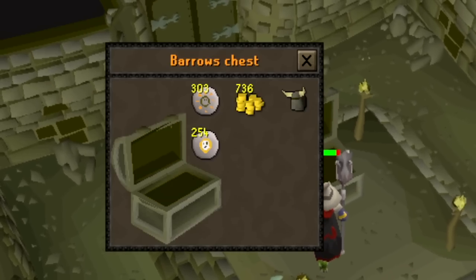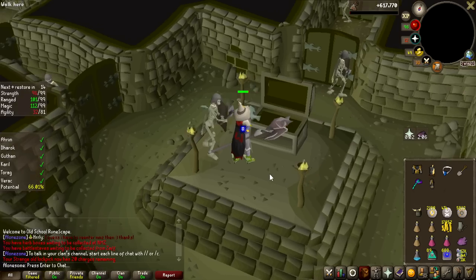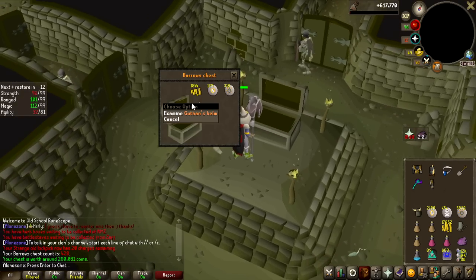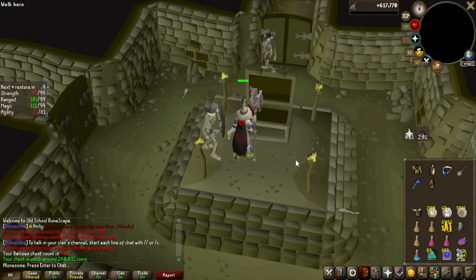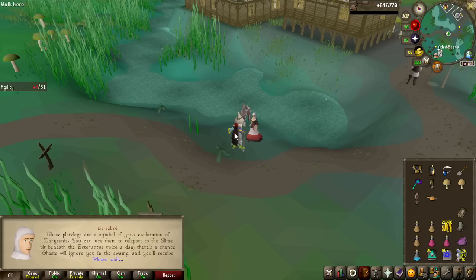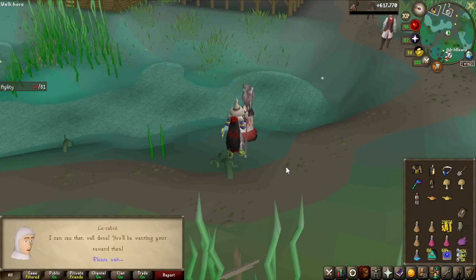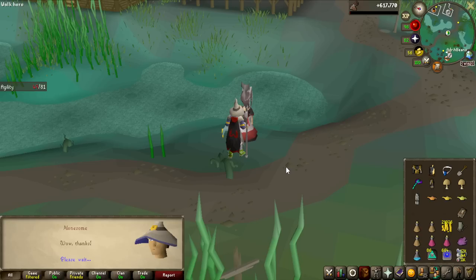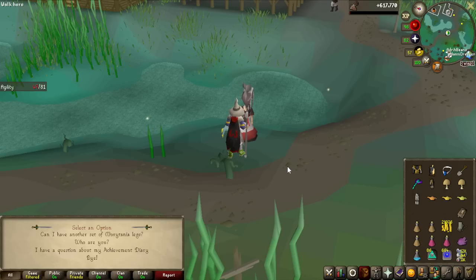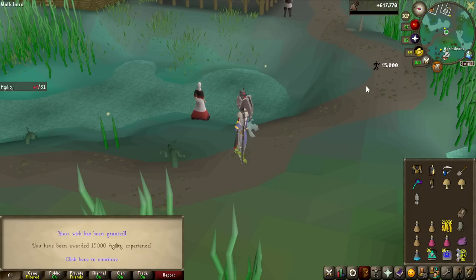Out of all potential items, I've got two items and both of them are Guthan's Helmets. Three items in 28 chests — three Guthan's Helmets! With that third Guthan's Helm, my bittercap mushrooms are now all grown up, so we can pick them and get the Hard Morytania Diary completely done, getting 50% more runes from now on. Let's use all of these rune rewards on Agility — the worst skill in the entire game — for 2.5k, 7.5k, and 15k XP.